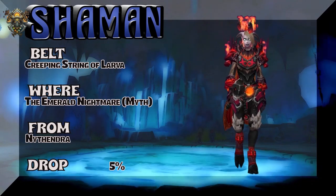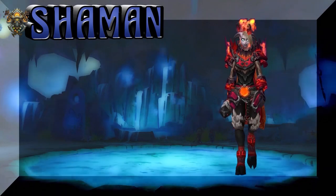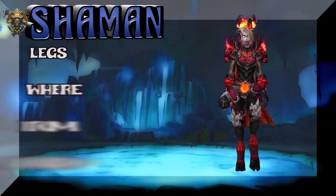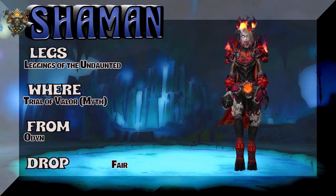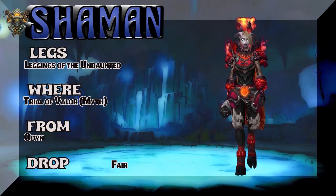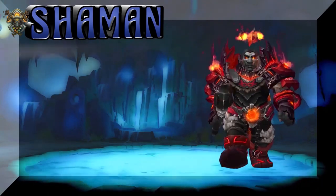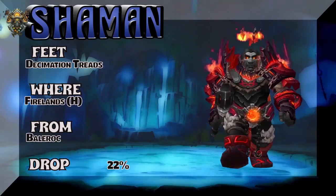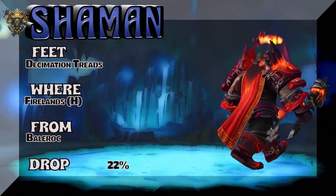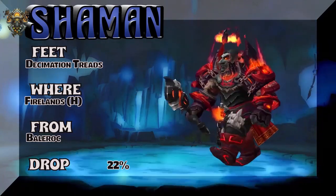Moving on, we have a lady Draenei showing the Creeping String of Larva — that's elemental shaman — Emerald Nightmare mythic. I love that belt, it looks great. Leggings of the Undaunted, Trial of Valor mythic — Odin is the boss — kind of a fair drop rate. So the legs and the chest are part of that same Trial of Valor thing. The shoulders and the gloves are part of the same tier from Firelands heroic.